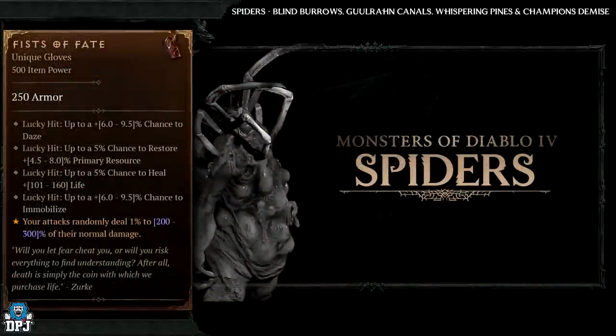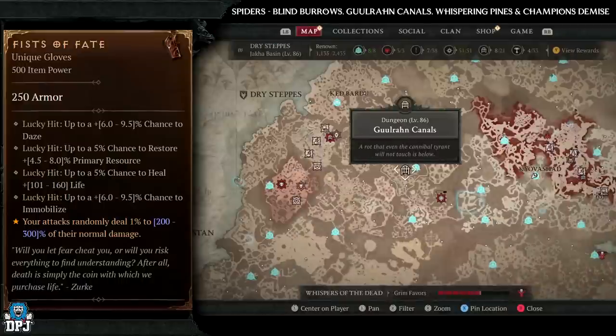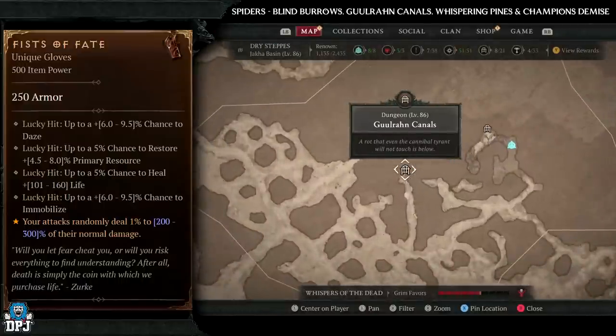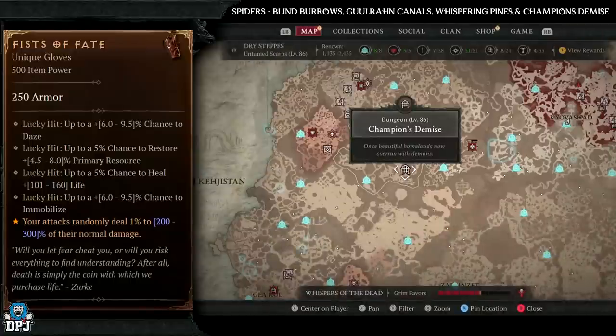Next up is the Fist of Fate - this one isn't so rare and has an increased drop chance from spider enemies. The dungeons you want to be farming here are Blind Burrows, the Gurrun Canals, Whispering Pines, and Champion's Demise. All four have tons of spider enemies within them - pick and choose, farm away, do what you got to do.